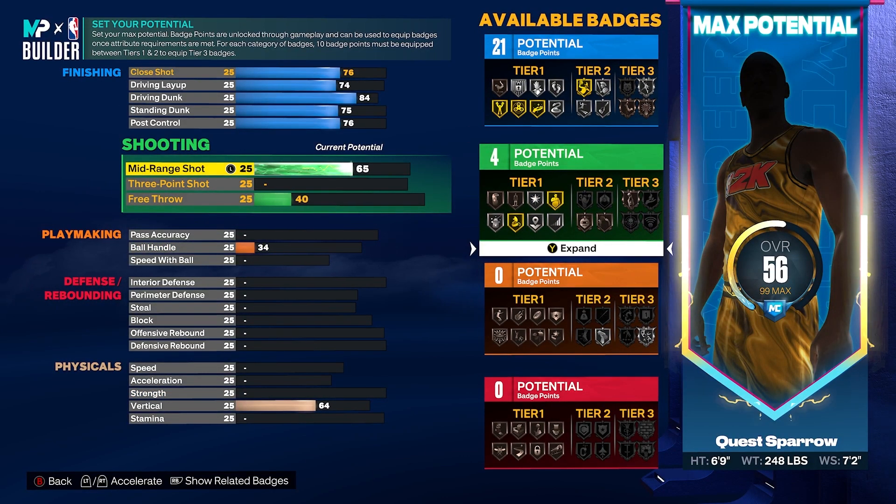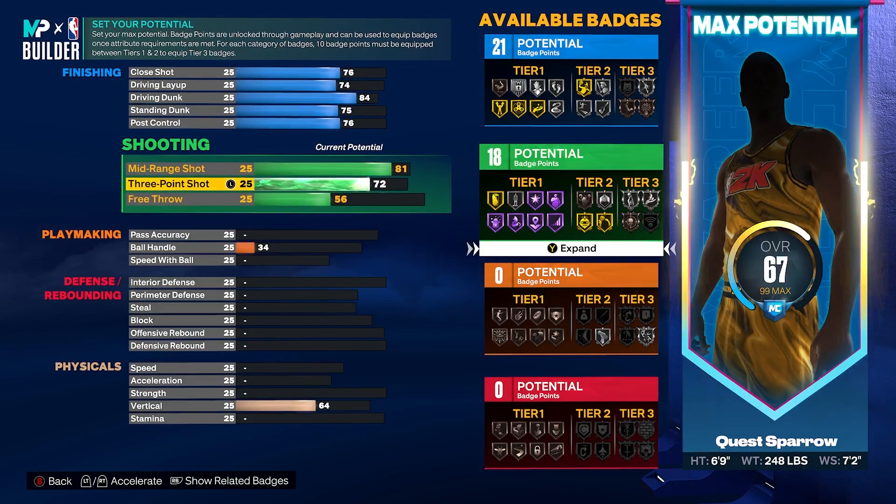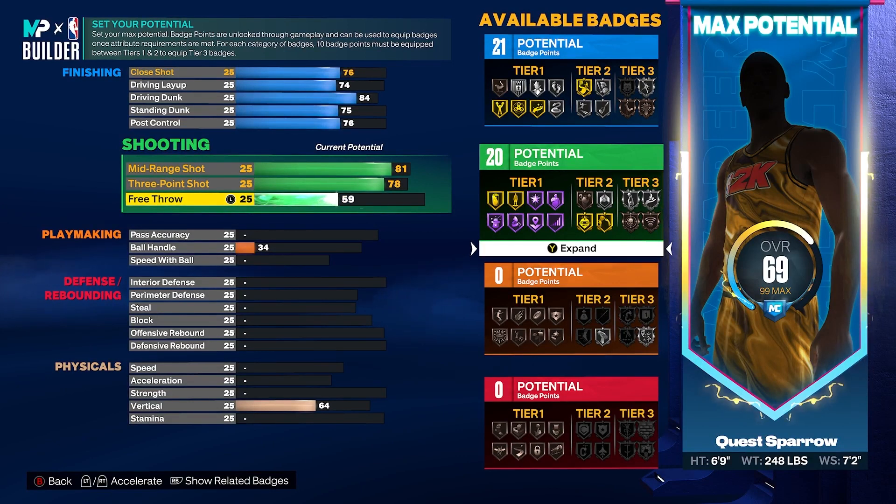Shooting-wise, this is where the build starts to get a little gruesome. You're going to get your mid-range to an 81 and your three-ball to a 78 — that's the face-up glass cleaner in this build, but you're going to be an inside the art creator. We're also going to get our free throw to a 61. That's going to give you 20 shooting badges. You get middy magic on gold, you're going to be able to get guard up on gold, and you get gold claymore — those are the three badges I really like on these bigger shooting builds. 20 shooting badges is going to be plenty to space the floor.